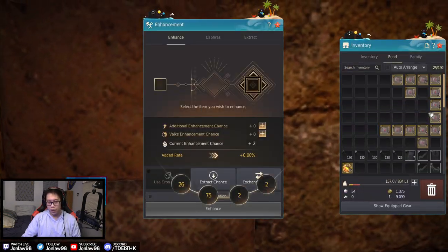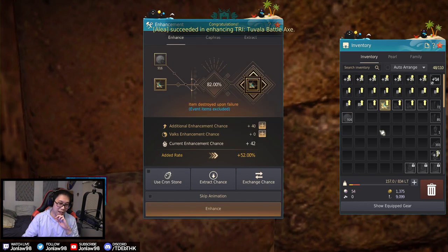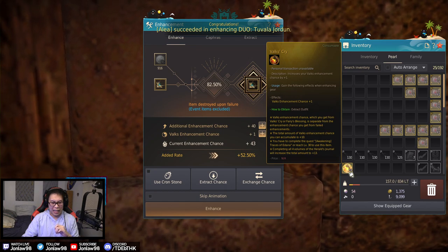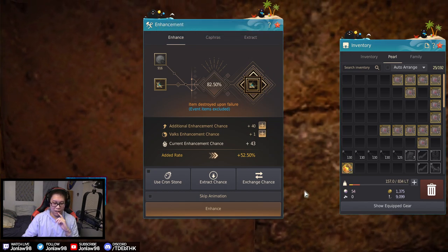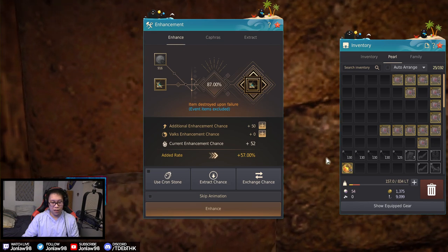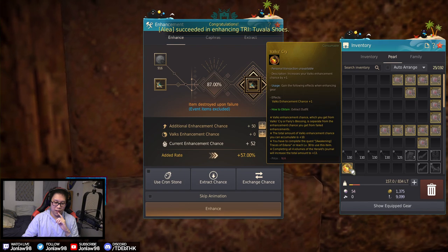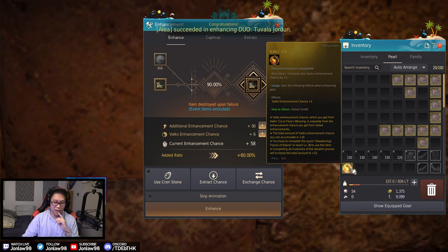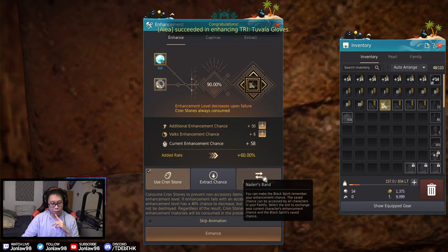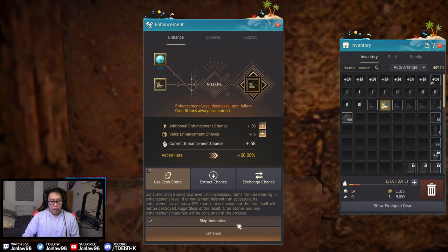We're gonna be using the limited crons that we have. I don't even think we can get it to tet even if everything went perfectly. A 40 stack is like 90% right? That's not even 90%... what in the world. 90 is the hard cap I believe — actual hard cap — so putting anything above it does nothing. Let me just make sure. Okay, hard cap is 58 for... okay, let's do it, I don't care.